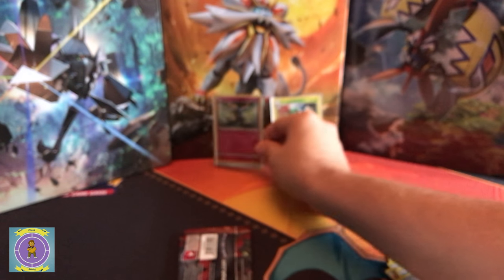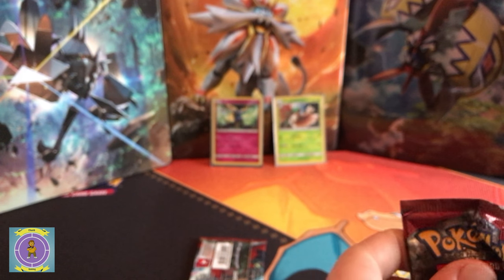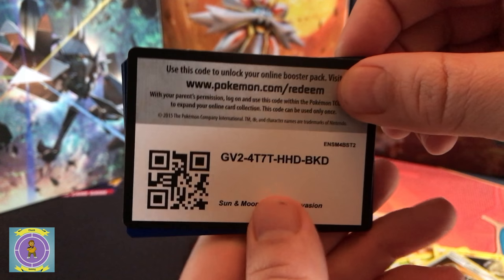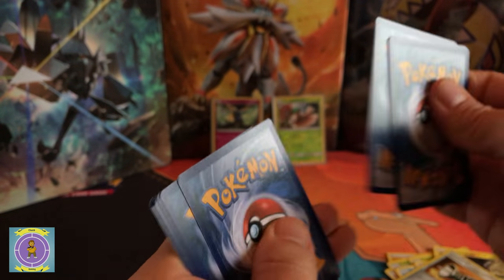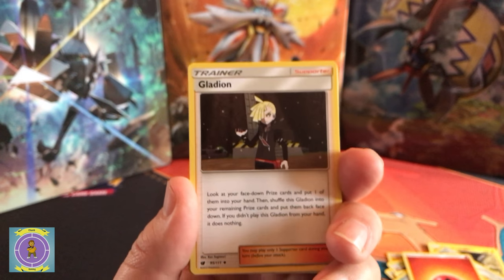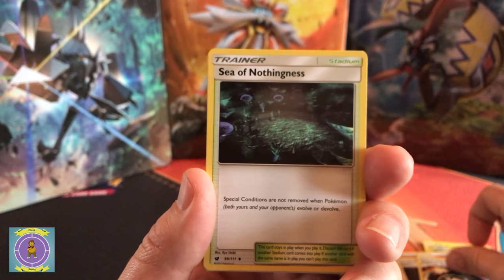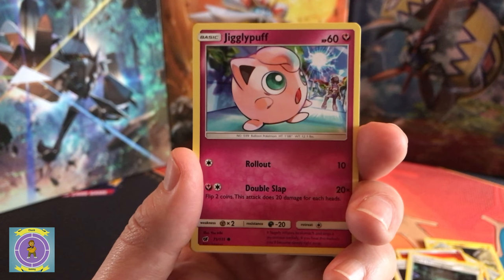Yeah, we're definitely gonna get that sleeved up - that's a good start. I said it's definitely a good start. I haven't had much luck recently, so let's do that. That's good luck in that second pack - we've got one holo in the first one. What are we gonna get in the second one? There's that one guys - one, two, three, four. Fire, fire, trainer, trainer. Now last time I had some trainers to begin with, we had a good one at the end, so come on please. I haven't had a GX yet, so I'd love to get one of those. Jigglypuff!